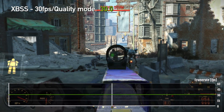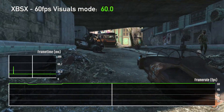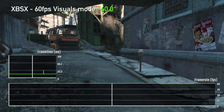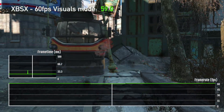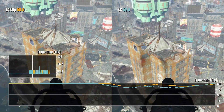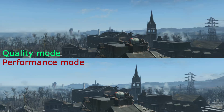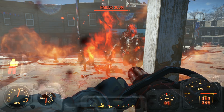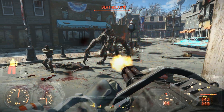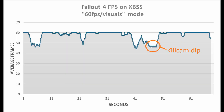In that previous video, I tested frame rate on my Series S, but today I'm looking at the Series X and the PlayStation 5. This new test is a test of frame rate consistency. I'm not sure about you, but I find it distracting when a game can't stick to its target frame rate. Good visuals are important, and a high frame rate is very important to me too. But more important than either of those is a consistent frame rate. But why do we need a new test?